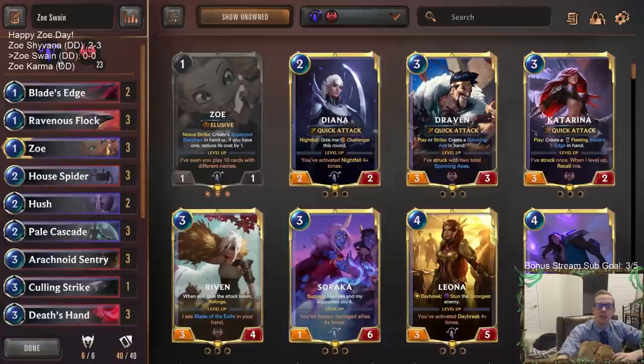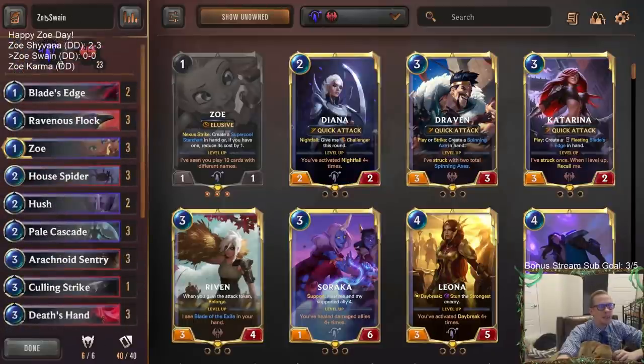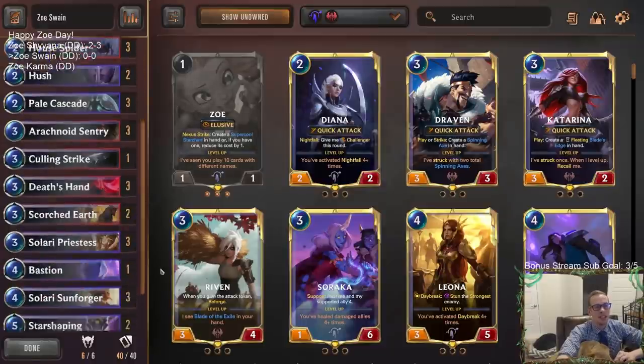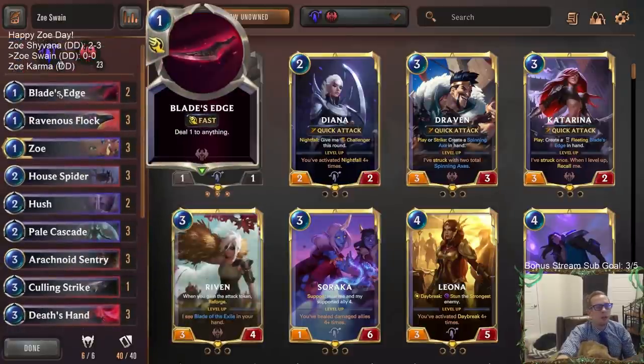Welcome everybody in Twitch chat and on YouTube for some Zoe Swain — this is going to be our next version of a Zoe deck today. It's kind of Zoe day; we have three donation decks and all of them have Zoe, but they all play pretty differently. We just had the dragons with Shyvana, now we're going to be dealing more damage and non-combat damage with Swain. We're playing a couple Blade's Edge because of how popular Zoe is right now — Blade's Edge can be a one-mana removal spell for Zoe.